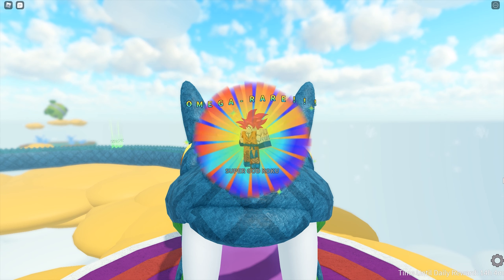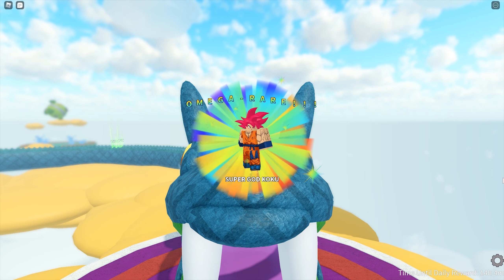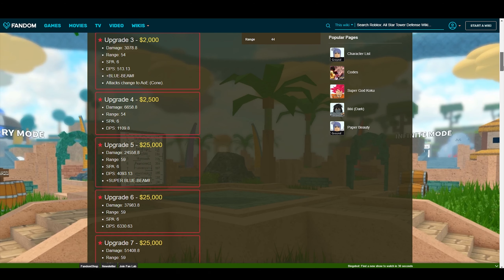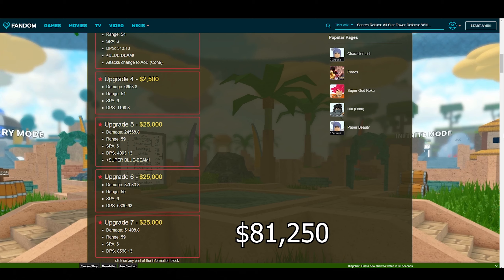The final tower I am covering today is Super God Goku — he is just God Goku but also an air tower. Not much introduction is needed. God Goku is a must-get right now: extremely high DPS and attack power, and SPA and range are very competitive too.